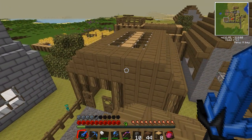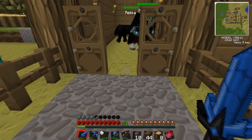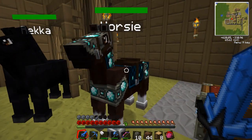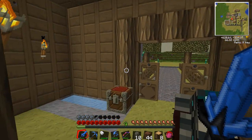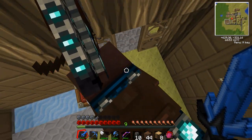I went ahead and improved my stables for horsey, and as you can see I actually have a new friend. This is Rekka. Someone was saying give the horse a real name — horsey is a real name, it is to me! I went ahead and found out that I could put my diamond armor on horsey, which is cool. My jetpack does not work on horsey though, unfortunately.